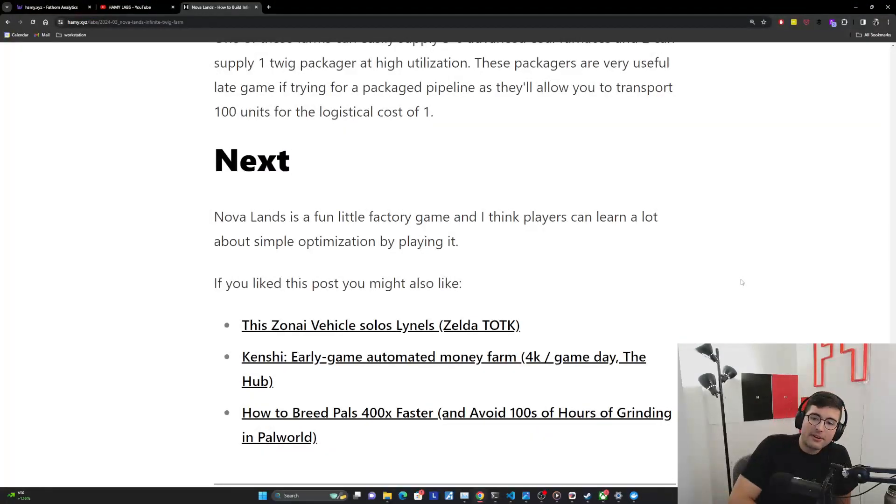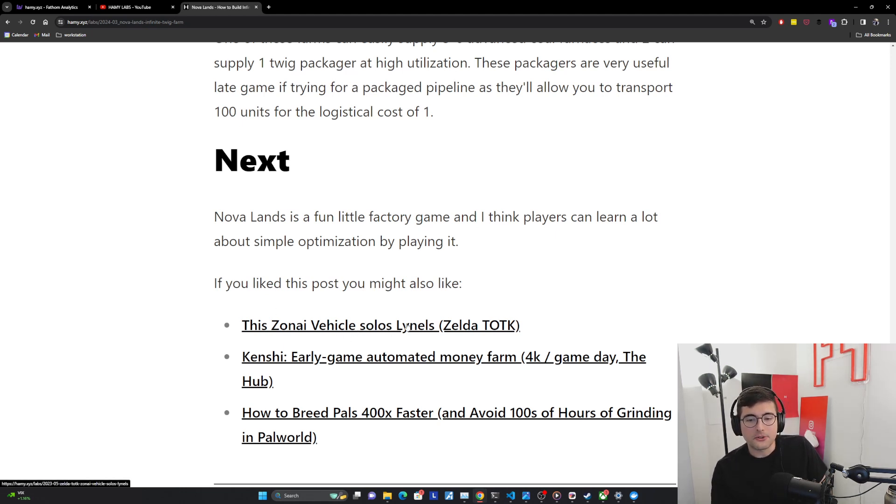Novalands is a fun little factory game, and while it's a factory lite, I think players can learn a lot about simple optimization by playing it. Let me know if you've played Novalands, if you have any questions, suggestions, or ways that you've made your factory more efficient — I'd love to hear them. If you liked this post, you might also like this Zonine vehicle, Solo's Lynels from Zelda Tears of the Kingdom, or Kenshi's early game automated money farm that makes about 4k per game day. If you're playing Palworld, you might be interested in how to breed pals 400 times faster. That's it for this video — thanks for watching, and I'll see you in the next one.